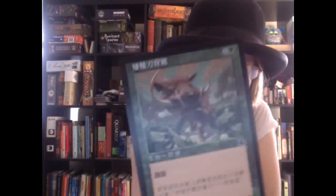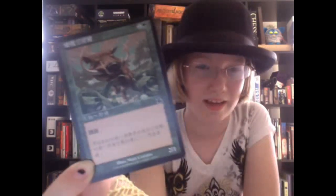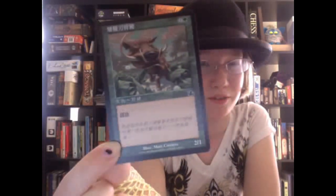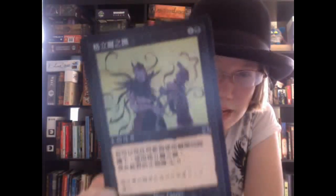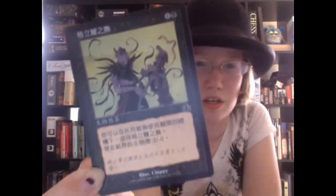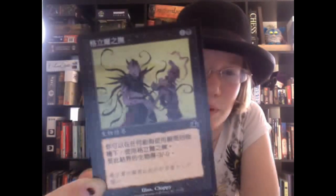Now we have a one colorless and one green card. This card kind of looks like Thragtusk to me, because it looks like a boorish kind of creature with tusks. Next we have an interesting looking black card — what looks like purple guys in frilly suits. The casting cost is one colorless and one black.